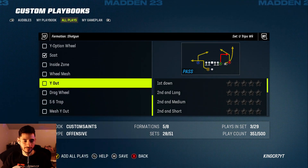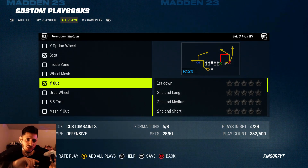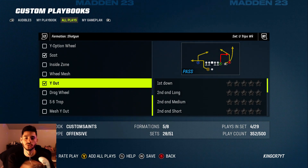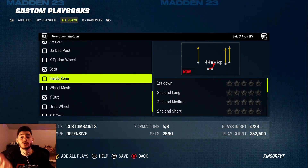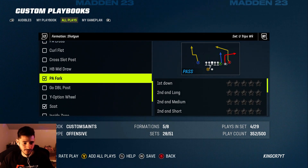This one is called 'Pats Out' but over here it's listed as 'Y Out' — sometimes the names change a little bit, taking the team name out. For example, there's 'Pats Verticals' but it's probably just called 'Verticals' when you're looking at the formations in the playbooks.